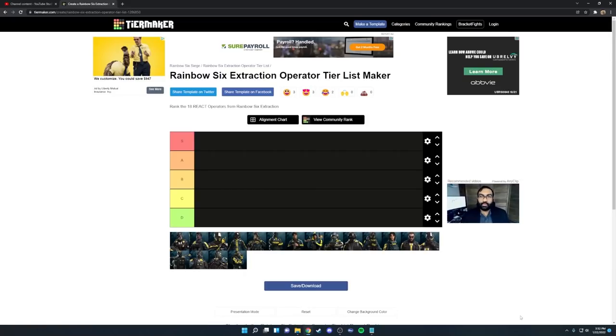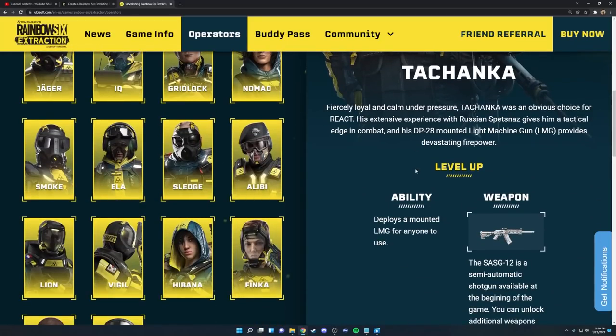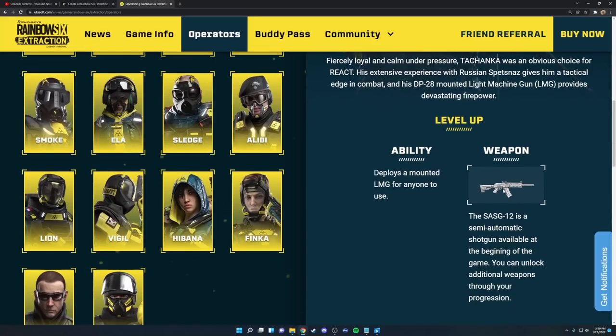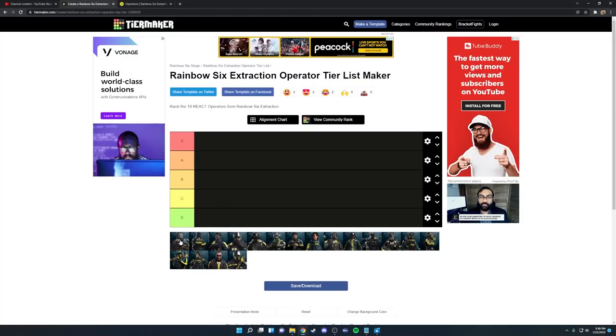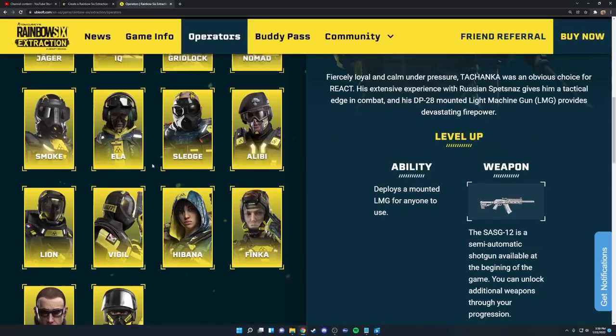First up on this list we have Tachanka. Overall I actually believe Tachanka is probably one of the worst operators in the game. He doesn't have terrible weapons — the SAS G12 shotgun is probably the worst weapon in the game — but he does have some decent weaponry. However his ability deploys a mounted LMG for anyone to use, and this game is all about pushing forward. There just aren't that many defensive situations, and for the ones that exist, other operators do it much better. So Tachanka is definitely D tier, probably the worst operator in the game.